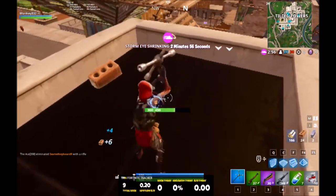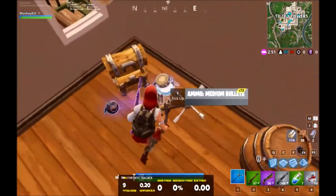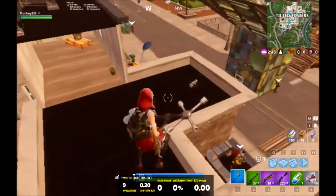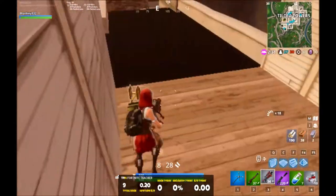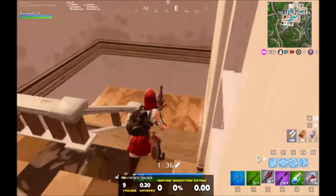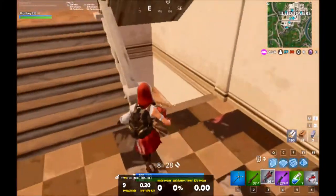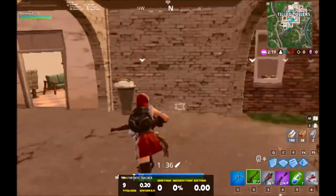We got a cube thing. We got a bunch of port-a-forts and port-a-fortresses. There's a chest just in it - suppressed AR, I would take that. Gladly. Here's a tack. I'll drop this double barrel for a tack - the tack's way better. We got another tack. Maybe I could find a pump. Don't see any pumps though. There has to be a pump somewhere. I guess there's not a pump.